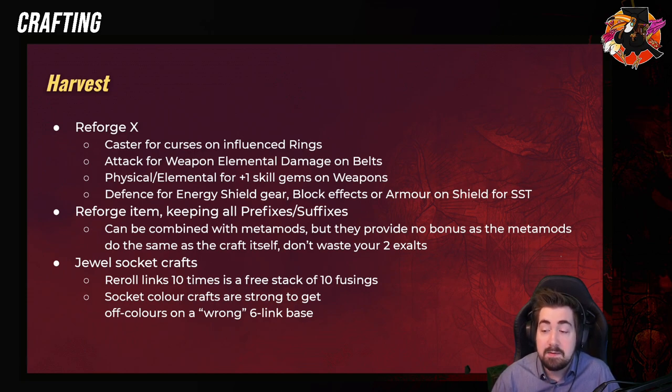And then we also have Reforge an Item Keeping All Prefixes or Suffixes — this is one of the strongest things in the game right now for crafting. Because sometimes you might have perfect prefixes on an item and you don't want to risk annulling it, and then you can use this. It's incredibly strong and you can use it on influence items, and it can be combined with metamods as well, but they provide no bonus as the metamods do the same as the craft itself. So don't waste your exalts.